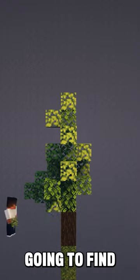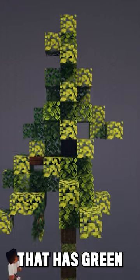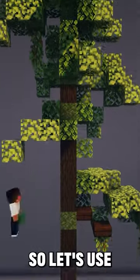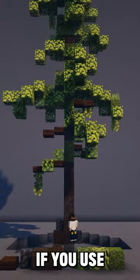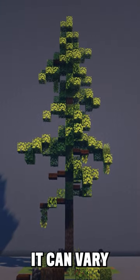The pine tree. It's very rare that you're going to find a pine tree in nature that has green all the way down. So let's use dark oak slabs to simulate some dead branches. If you use moss in the trunk, it can vary the texture.